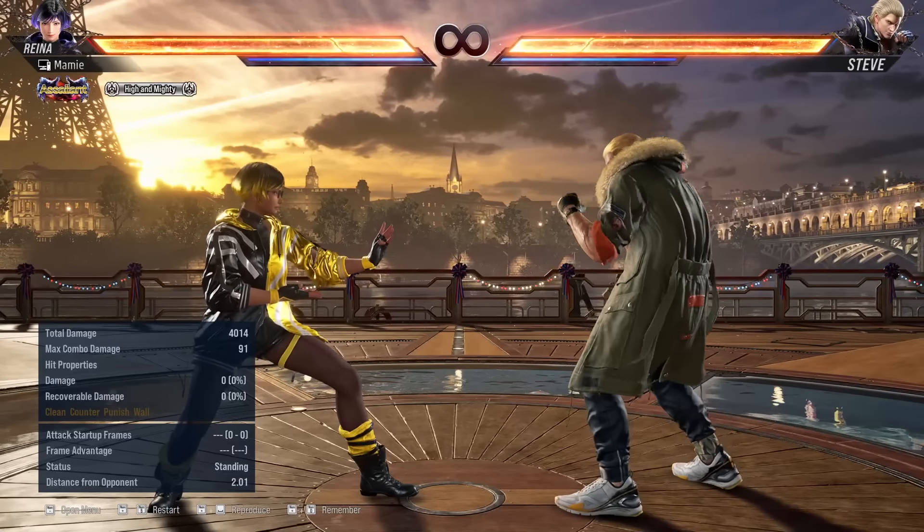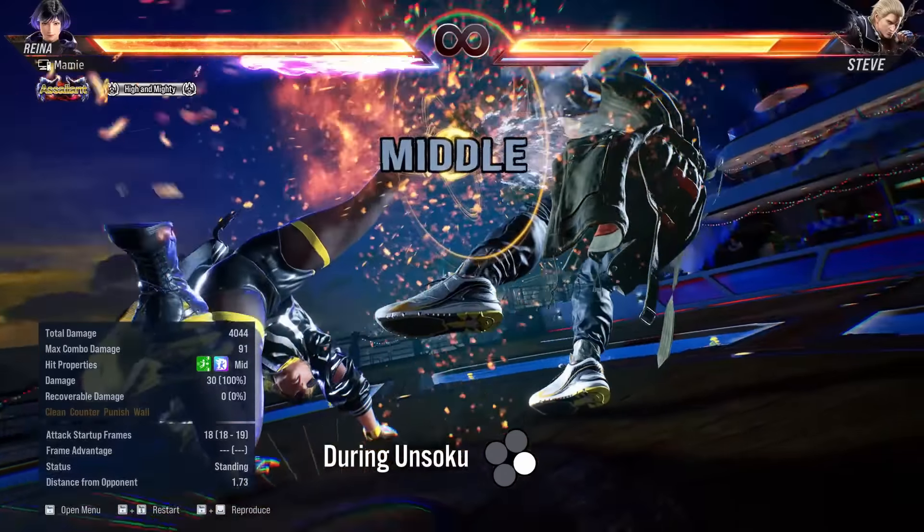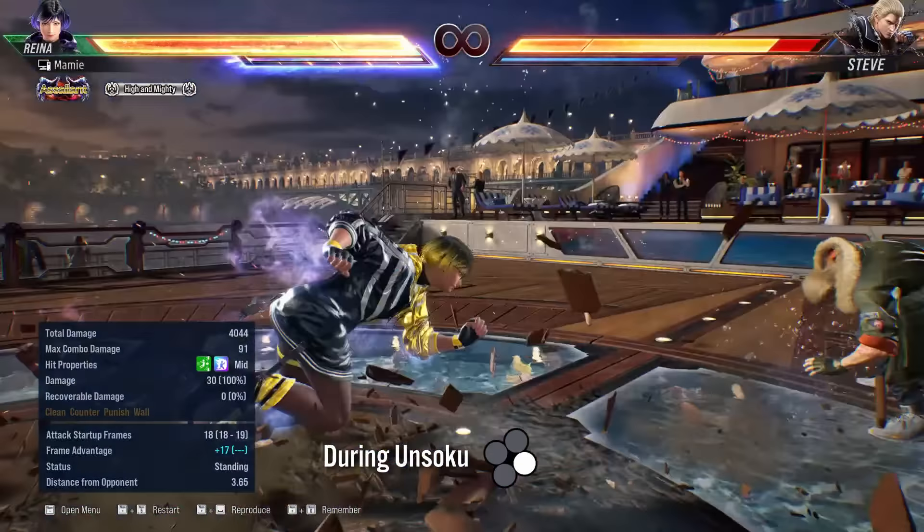While in either of these stances, Reina gains access to a single new move — Unsoku 4 — which is an i18, high-crushing mid-heat engager, which does a hefty amount of chip damage. It's also safe on block at minus 8.